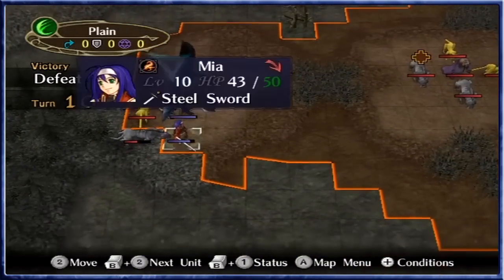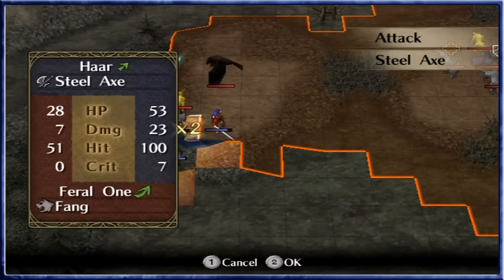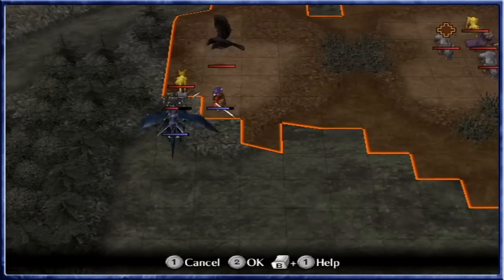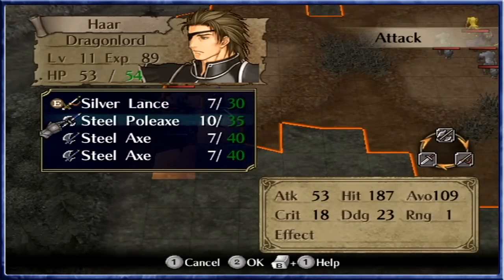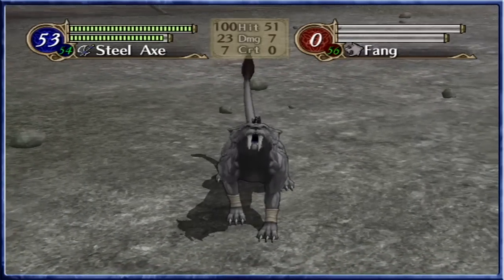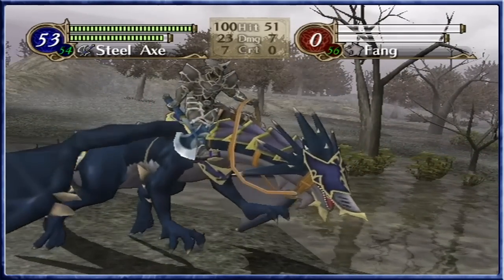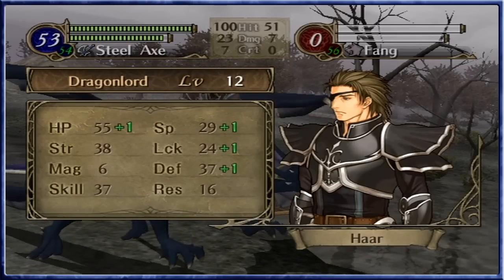We're expecting these ones to come for Mia, so let's move her back a little bit. I can't poleaxe the guy in one go, I can't silver lance the guy in one go. Standard steel axe would do. Cancel the return attack — beautiful. And a level up! Speed and defence — he always needs that extra speed at the moment.